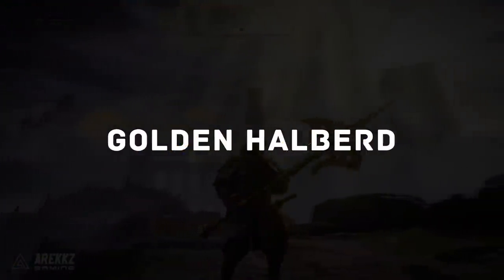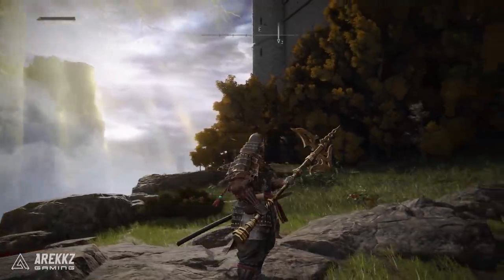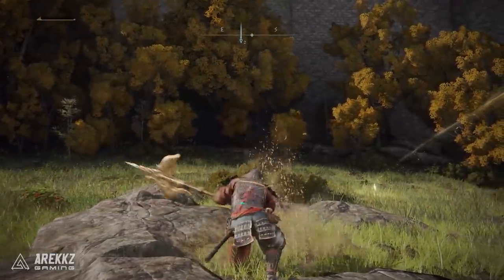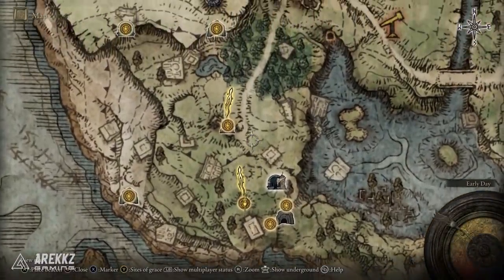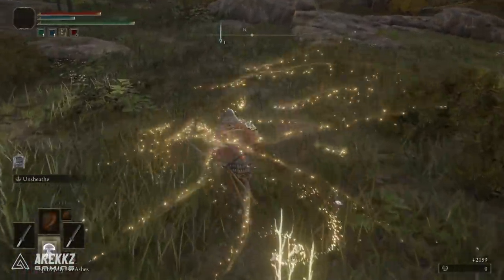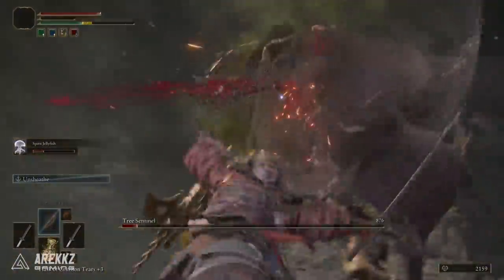Moving on, the Golden Halberd is a halberd-style weapon — it's big. I don't have the stats to effectively wield it right now, but it comes with the skill Golden Vow, where you raise your armament aloft and pledge honor to the Erdtree, granting yourself and nearby allies increased attack power and defense. You get this simply by defeating the Tree Sentinel, the roaming boss you see as soon as you exit the starting door. You may not have fought it early on, but go back, defeat him, and you get his weapon.